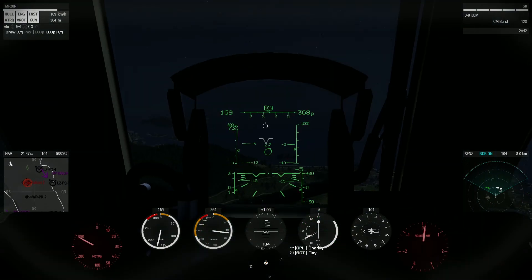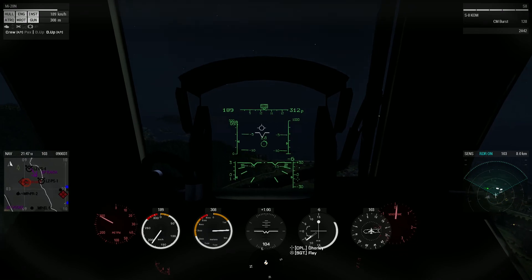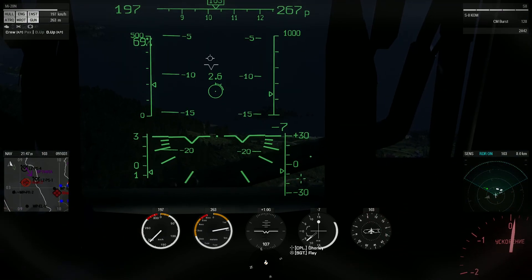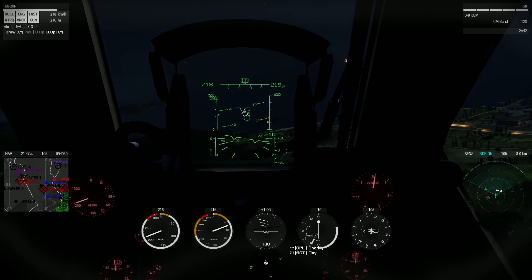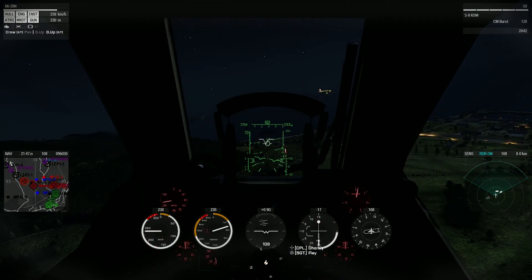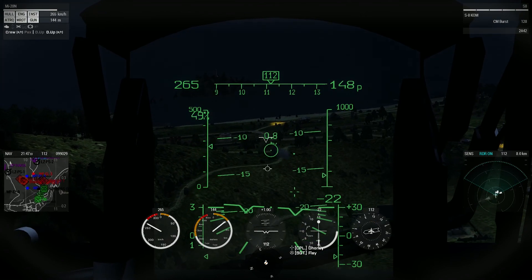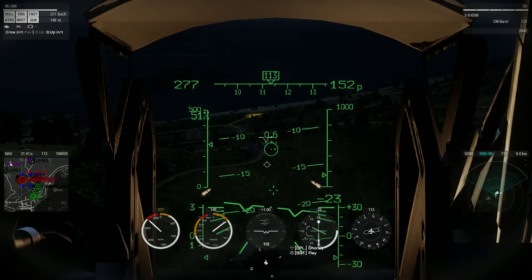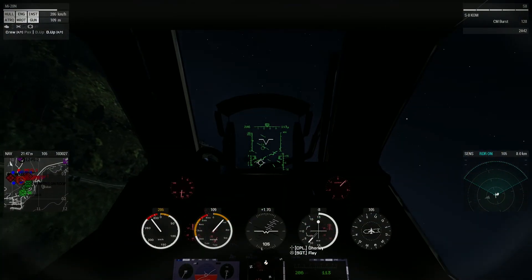Switching to AP. Falcon 1, this is Falcon 1, we're approaching. Good copy, Falcon 1. Falcon 2, please tag your fur — make sure you don't hit each other. Copy. Disengage. Good hits, good hits. Blow off.